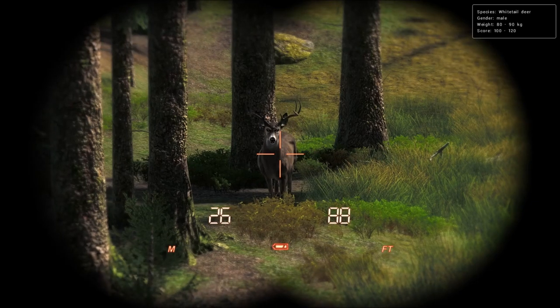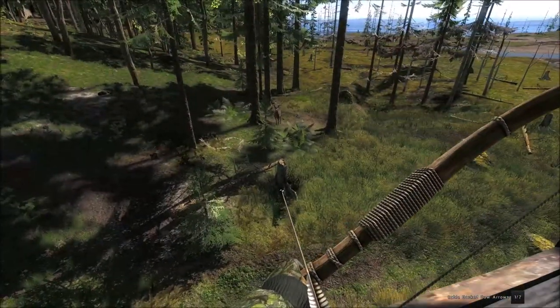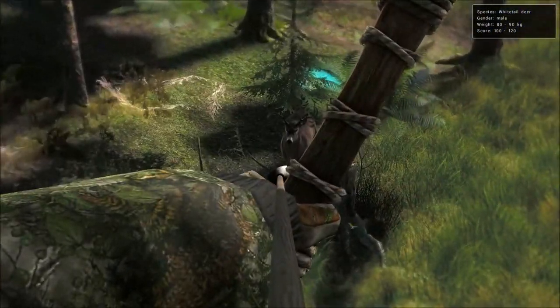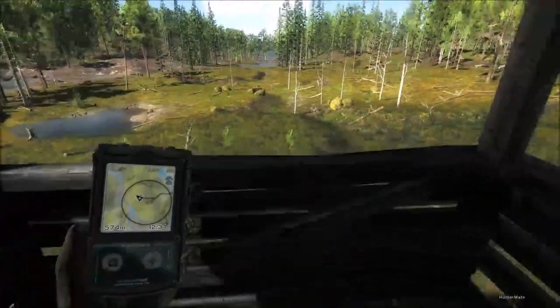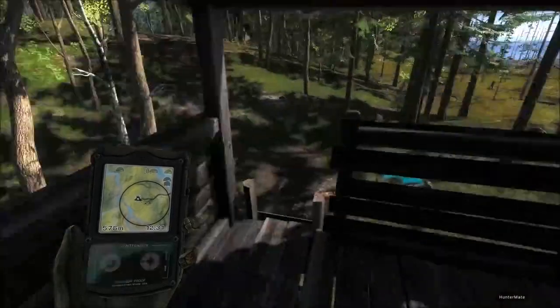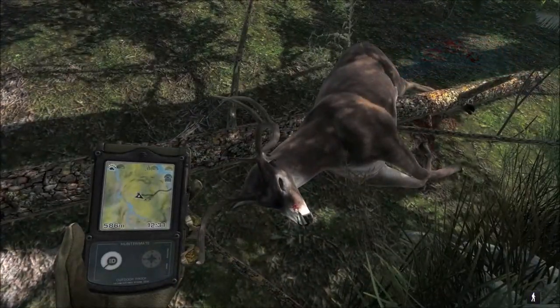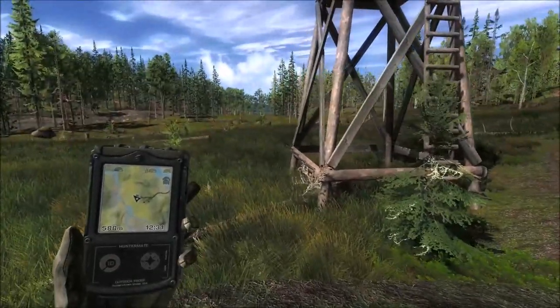We've got a little whitetail buck coming in. He's closing in on 20 meters, but I'll let him stop. He's probably at 15 or less by now. That was a brain shot — it easily took him down. Actually it was neck bone too on a 109-point buck, not too bad. It was able to penetrate through his skull and head into the neck bone, so it definitely has some penetration.